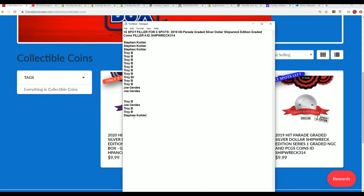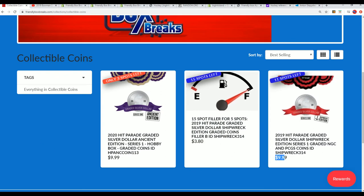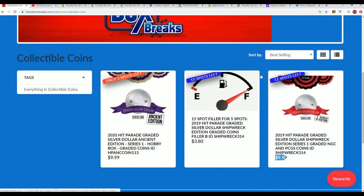Congratulations to Troy, Joe, and Steven K — you guys got into the box break at Filler A for $380. That's what it is to get into a filler, win some spots, and get a discount by winning the filler.